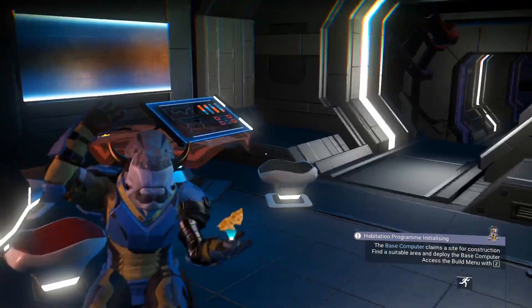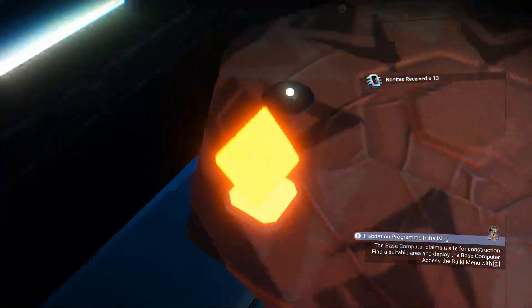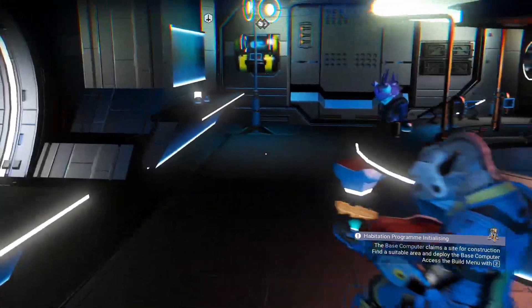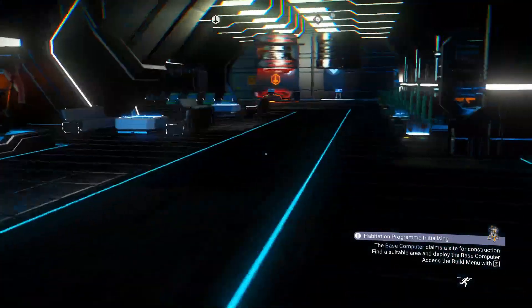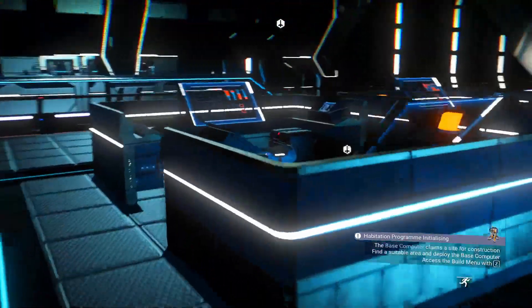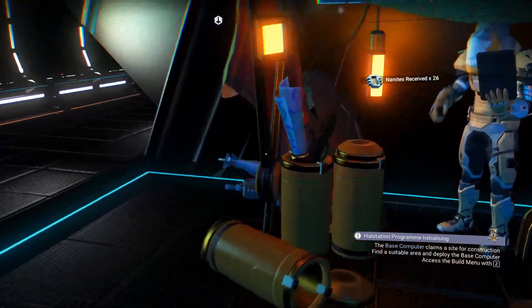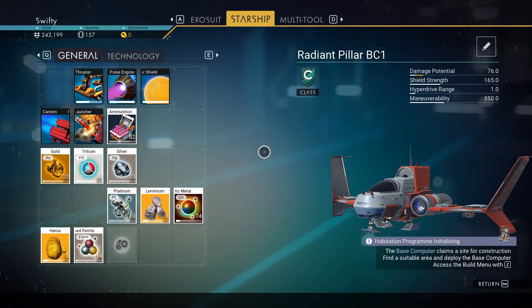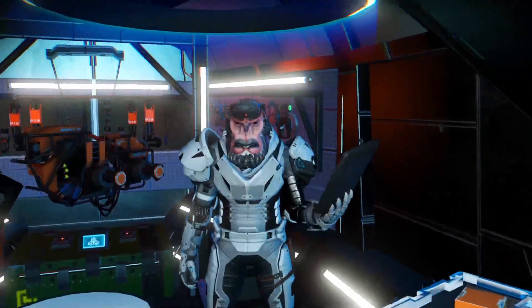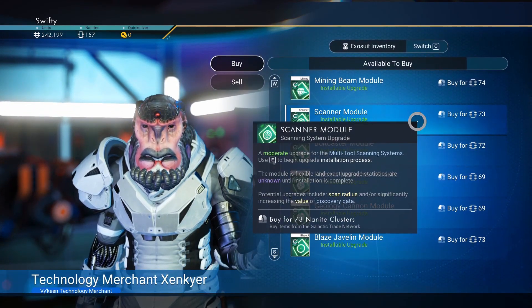Here's an example — navigational data. You hold E, or whatever button it is for you, interact with it, and you get nanites. You can also get nanites from weird-looking things on the wall, which you can normally find in observatories on planets. The main places you'll find them are in the lobby area next to the tables and computers in space stations. It seems I have 157 nanites, so I can definitely afford to purchase the scanner upgrade.